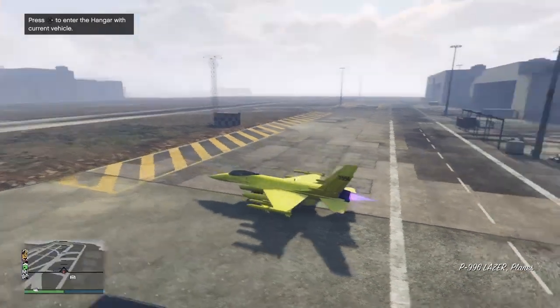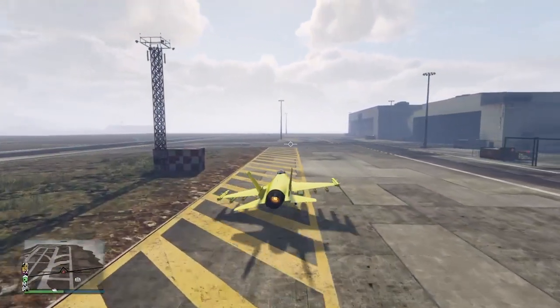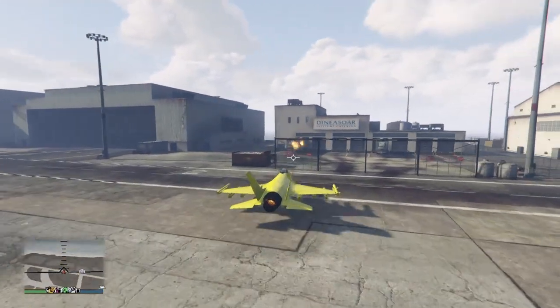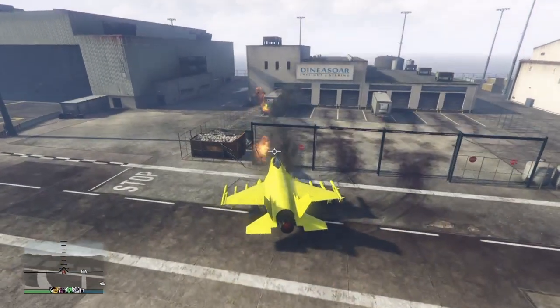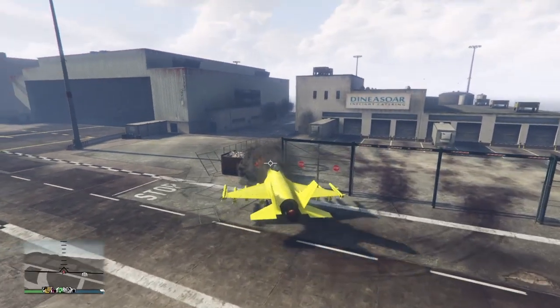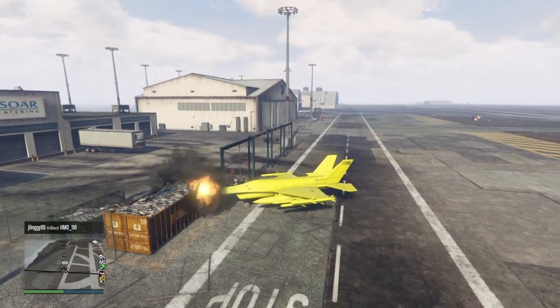The other method — where you kill yourself and get back in the jet — is patched. There's also a two-person way, but the solo method is even easier since you don't need a friend to help you. You are in god mode. To test it, just get near something, start shooting, and if you don't blow up, you're good.